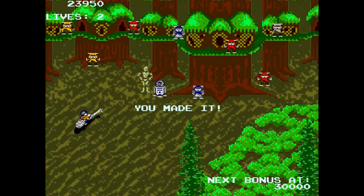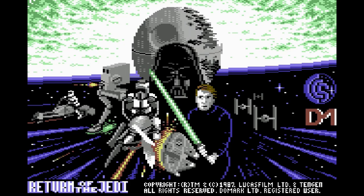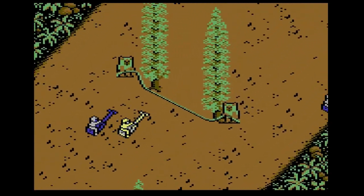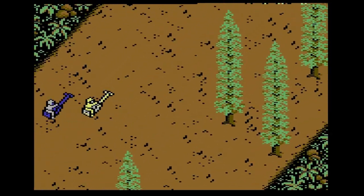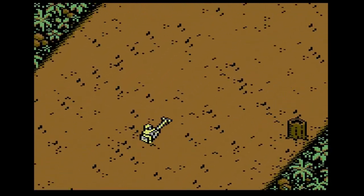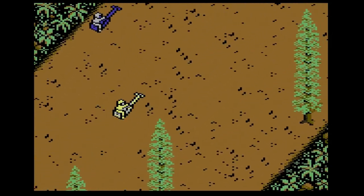As you progress, you start out on Endor and then progress to flying into the Death Star 2 and trying to take out the reactor. This is the C64 version I'm showing, as there are many computer ports. Even though it was inferior to the arcade, back in the day you were satisfied with what you could play, especially on a home computer. I found this version to be alright, though control was really an issue with a lot of the early ports of the arcade game.